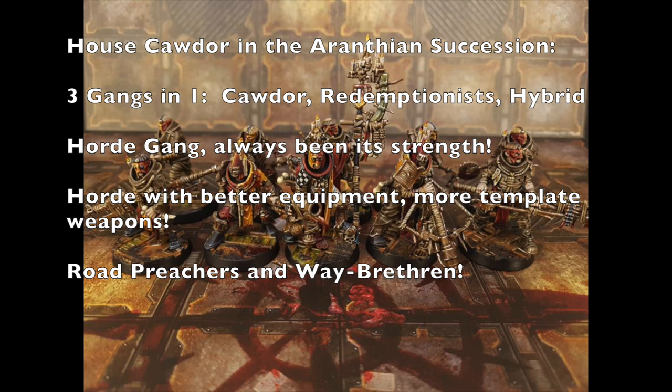Thanks to the new Vault of Temenos book for the Aranthian Succession, law-abiding Cawdor gangs now have two new recruitable fighters. The first is the Road Preacher — the vehicle crew for Cawdor gangs. They cost 30 credits each, have 4+ Weapon Skill, 7 Leadership, Cool, Willpower, and Intelligence. They carry the Pious special ability, generate faith dice, and have Driving and Shooting as primary skills with Savant and Leadership as secondaries.